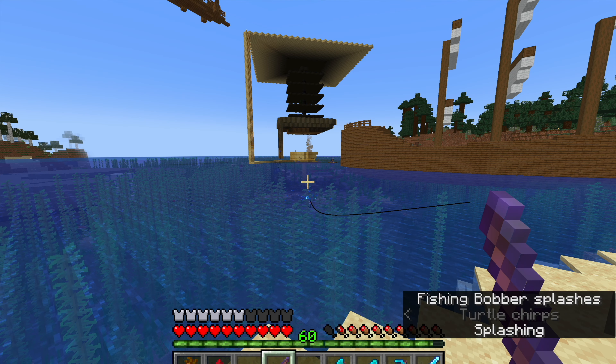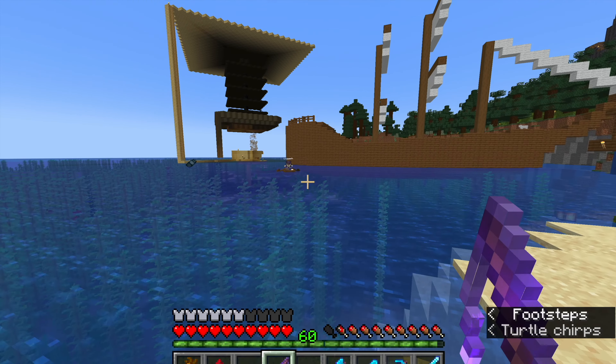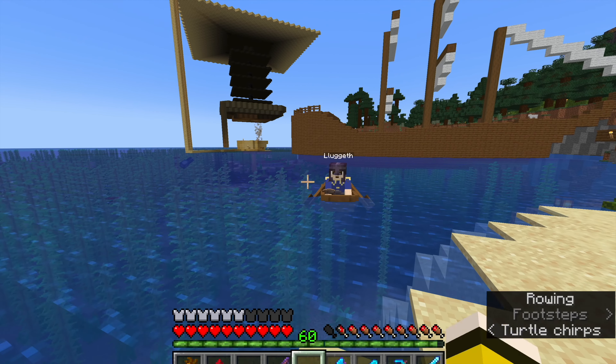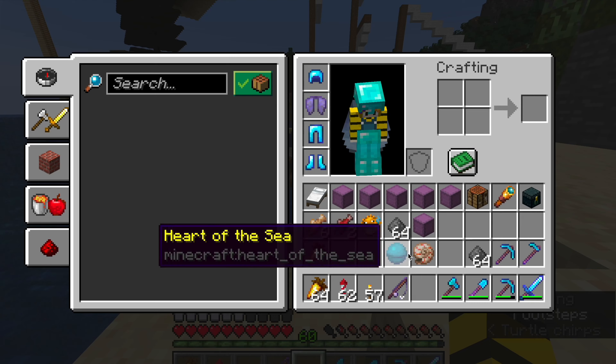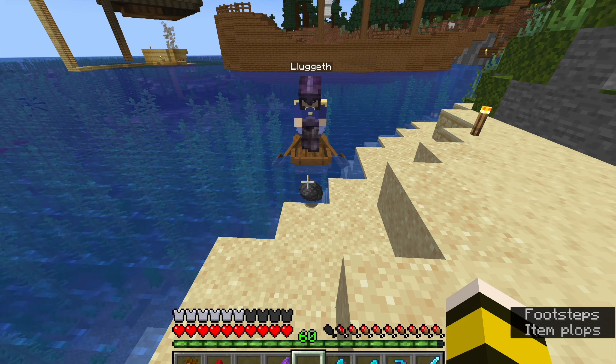The next step is to fish until I actually have enough nautilus shells to make a conduit, but at least Lug helped me out a little bit with that one because he technically traded two nautilus shells — but I think I got the better end of the deal.